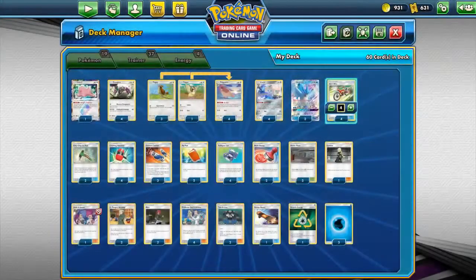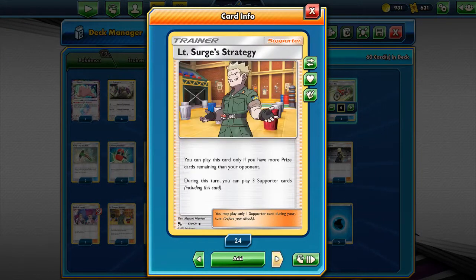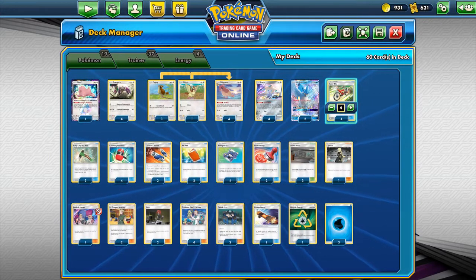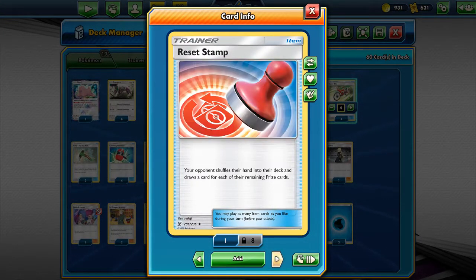Palpad can get back their supporters. The supporters they play are Cynthia, Jesse and James, Lieutenant Surge's Strategy, Mars, Professor Elm's Lecture, and Tate and Liza — all with different strategic roles in this deck. Pokégear can grab those same supporters, making the deck more consistent.